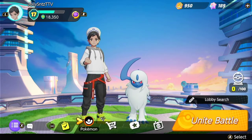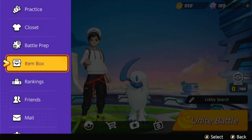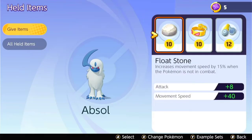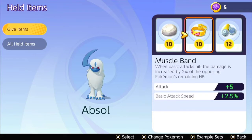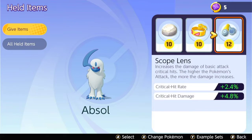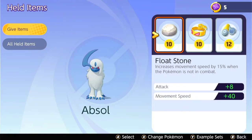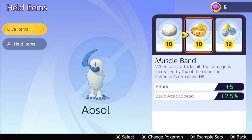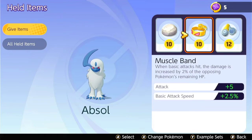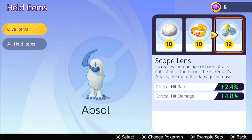Now for the items. In your item box, if you want more movement speed, definitely go with Float Stone. I currently have them maxed at level 10 and my crit one at 12 — I eventually want to get all of these to 20. I was able to hit Expert level by just increasing them to 10, so that should be fine until then. To reach Master, you definitely want to max them out to level 20. Float Stone increases my attack and movement speed. Then Muscle Band gives attack and attack speed. Scope Lens is the most important for critical hit damage and crit rate.